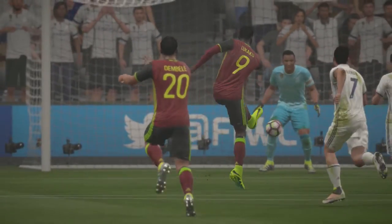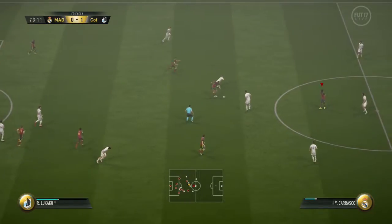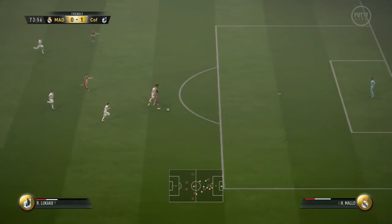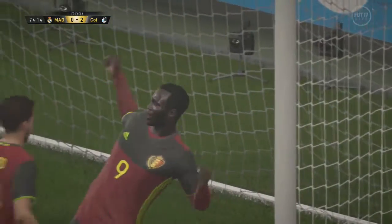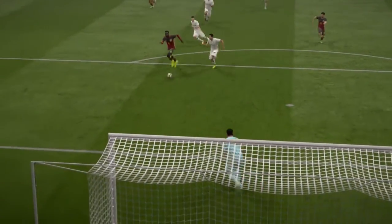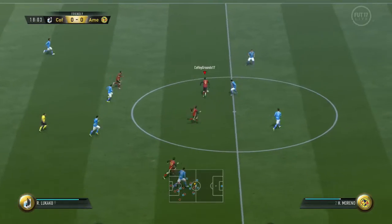The second pro for Lukaku is his strength, very similar to his 88 card — he is just an absolute beast. There is no taking the ball off Lukaku. If you're smashing the shield button he can hold off anyone in this game and plow straight through defenders as well. He's sensational at hold-up play; I would pass it to him, shield the ball, and wait for my supporting attackers to make runs in behind before making an easy pass.